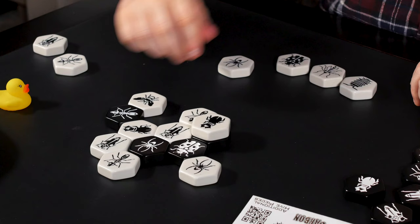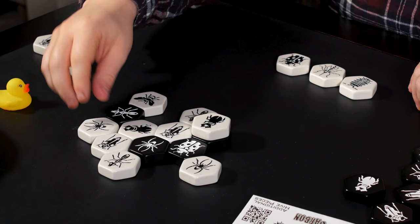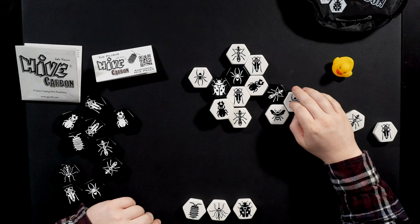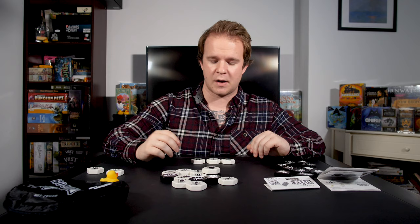The spider always moves exactly three spaces. So if the spider was here, it would move three spaces in either direction — one, two, three — and that's where it comes to rest. Just like the ant and the queen bee, the spider is not able to get into a tightly enclosed space because it can't slide its tile in and out of that space comfortably.